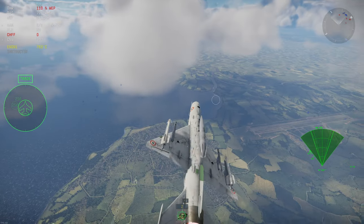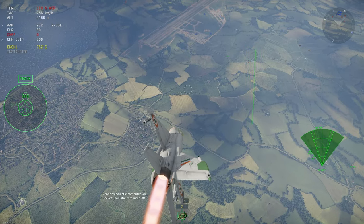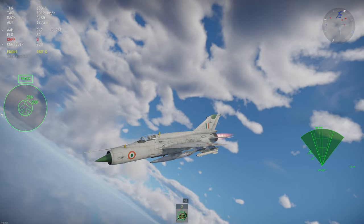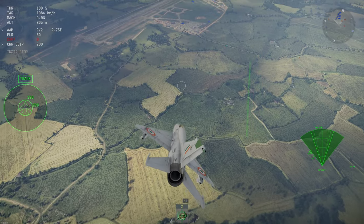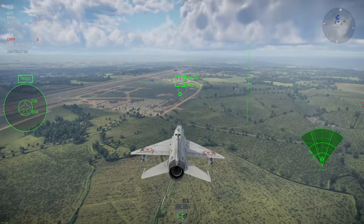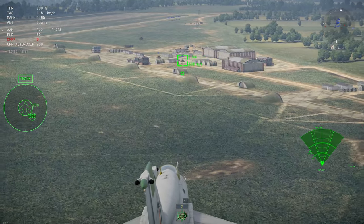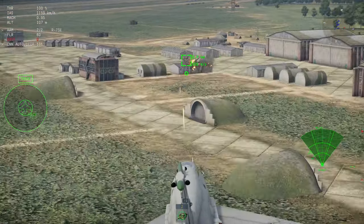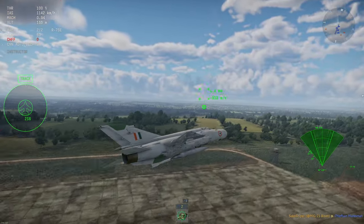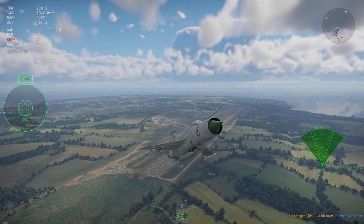We also get a CCIP for our gun, as well as rocket pods, but the rockets aren't particularly effective in my opinion. Oh, it is track while scan ground - as you can see there, that's pretty cool. Not sure why they added that - I'll have to ask in the comments why they added a ground targeting mode for a MiG-21, but I've figured that out.